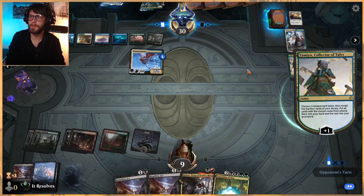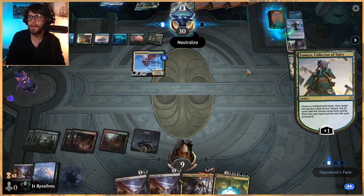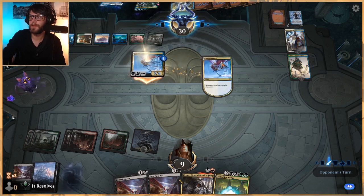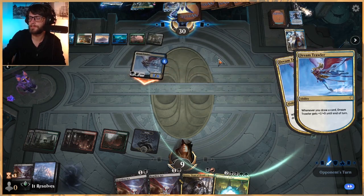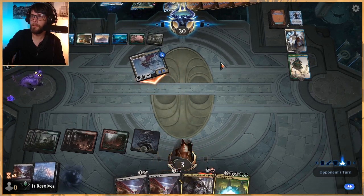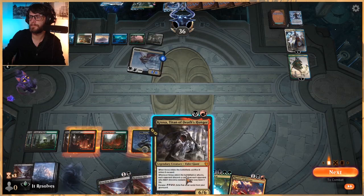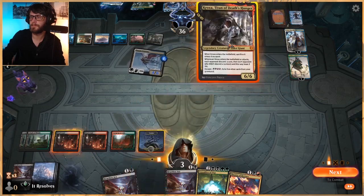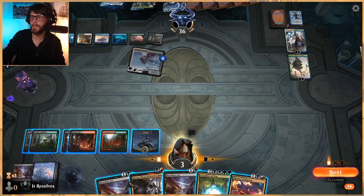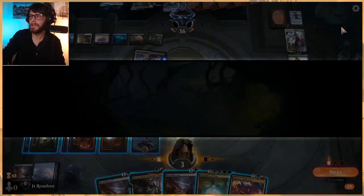This feels terrible, but it is what it is. The problem is that they can just pull stuff back with Tamiyo. We can Casualties of War, but they're just going to be able to discard in response and protect the Dream Trawler. And they have a Neutralize. We just lose - we don't have a way to actually deal with this. I'm just going to go ahead and concede.